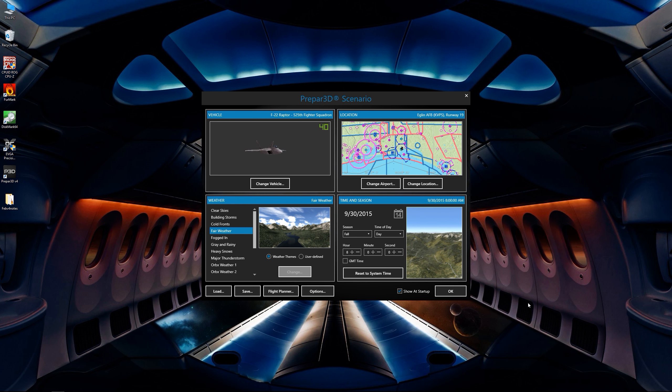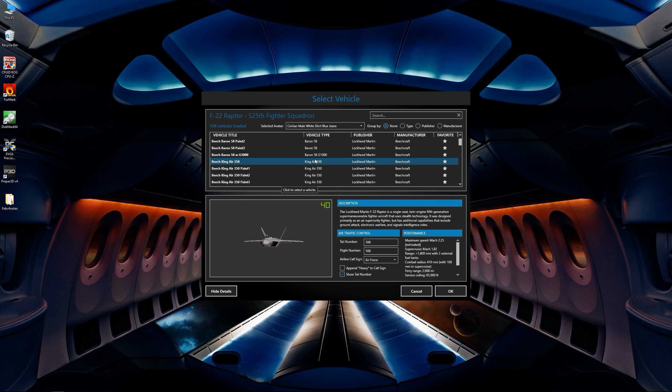Here we are inside the V4 interface. You'll see that everything pretty much looks the same as V3. You have different weather themes that can be selected right from the main menu, along with changing your airport, location, time, and of course your vehicle. All of the vehicles you're used to seeing in V3 are pretty much here again, and most of them are fully compatible as of this build, although there are a few little bugs that need to be worked out.